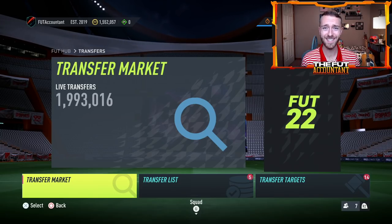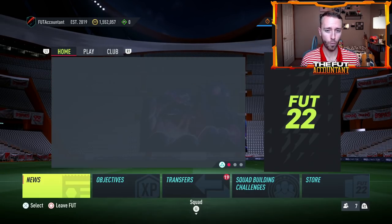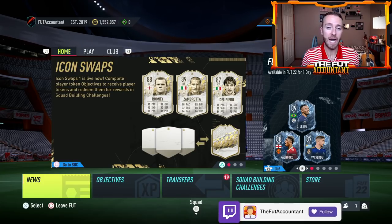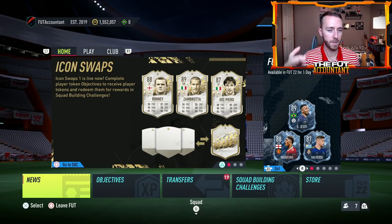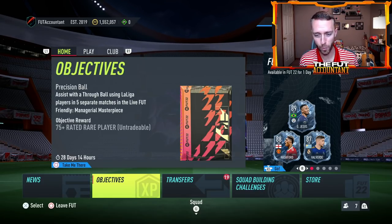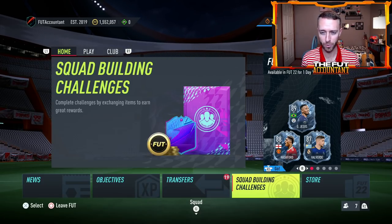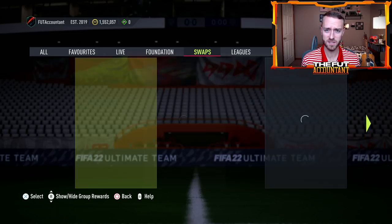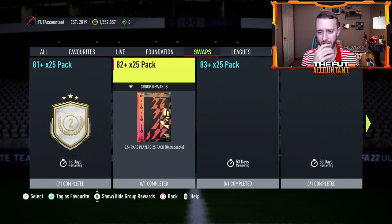Yesterday on Wednesday we had the drop of Icon Swaps and as expected the leaks were 100% exactly correct — Rooney and Del Piero as the biggest cards, same exact tokens, same exact objective requirements. GG's to everyone out there grinding Icon Swaps right now.